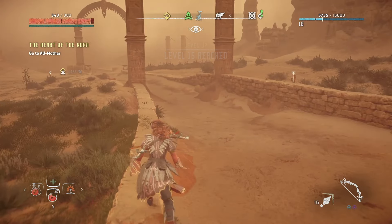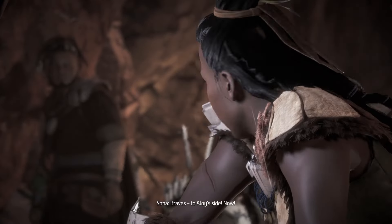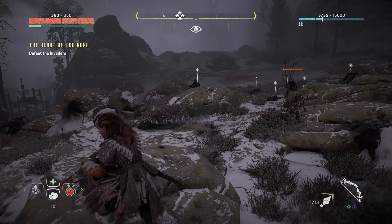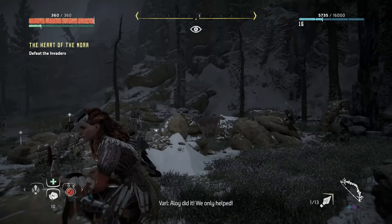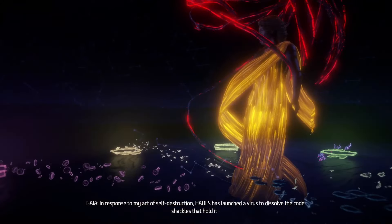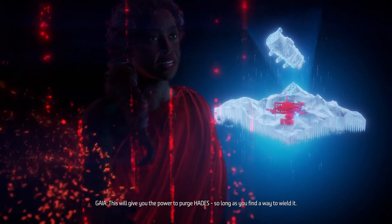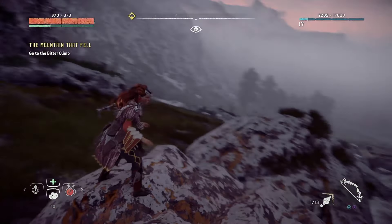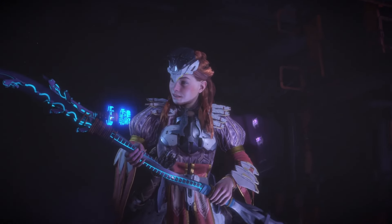With that mess out of the way, it's time to go save the Nora — and thankfully everything is as it should be, with machines and the Eclipse roaming everywhere. Met up with the chief and Varl at the top, lowered the health of the big Thunderjaw but let them finish it off, then scavenged and hid behind a rock whilst waiting for them to finish the Eclipse. We finally enter the mountain, learning of Hades' sabotage and that with the master override device, we as a clone of Elizabeth are the only one who can purge Hades — hence his hunt for us.